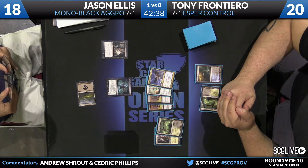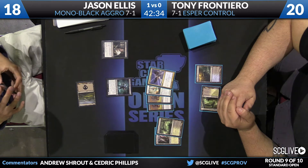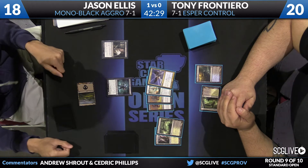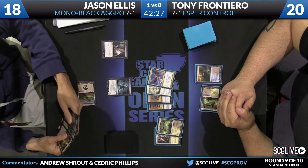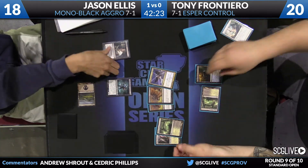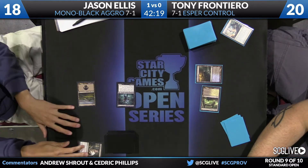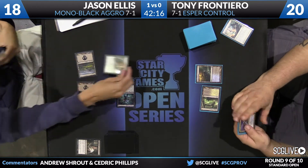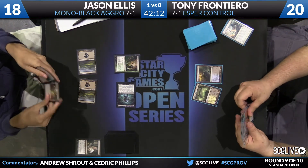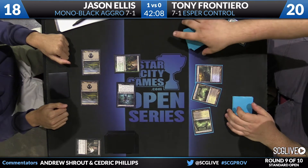Here's the Thoughtseize for game two. He's going to look at a Deicide, a Sphinx's Revelation, two Hero's Downfall, a Temple of Silence, and a Godless Shrine. While Hero's Downfall is fine in this situation, paying three mana to take care of a one-mana spell isn't a happy exchange. In this particular case, Tony has lands though, which is an improvement over last game — he's going to get to interact at every stage of the game.